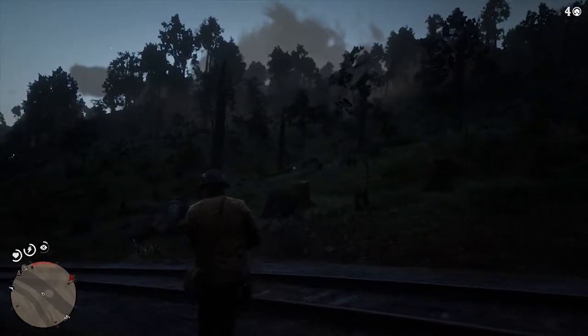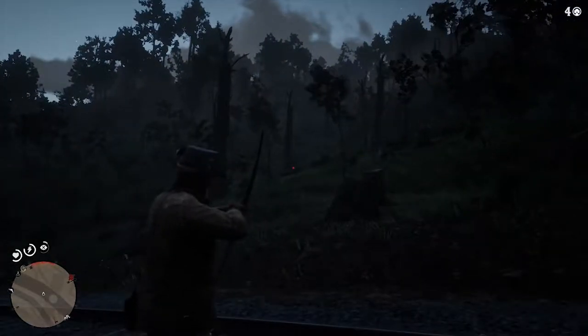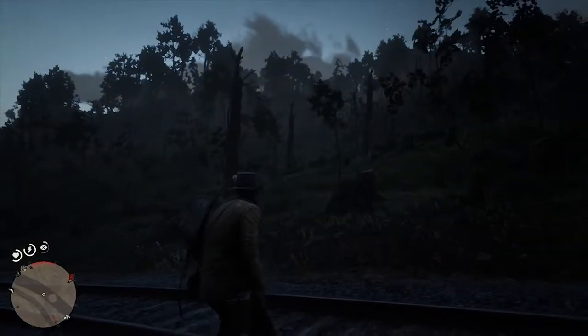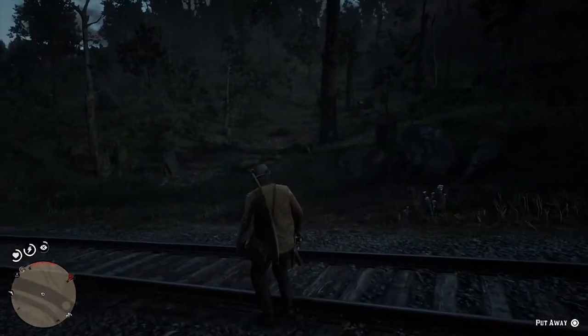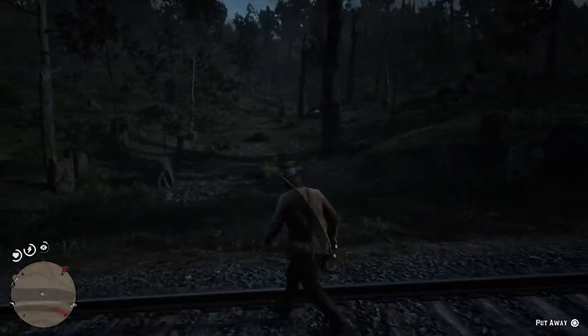I got lucky on the cougar immediately - I was just riding my horse by and heard the sound of the big cat. I hopped off my horse and started tracking it down. I got a little scared, but I can tell you this cougar is north of Annesburg. You can see the red blip on the map I was telling you about - there's a little red area that tells you there's a predator. It might be a snake, bear, or something in that area.